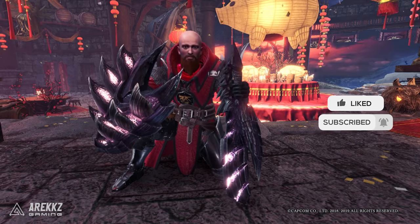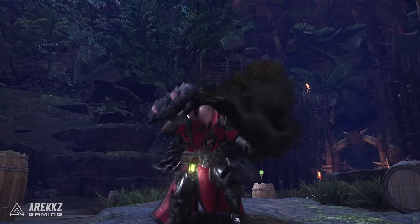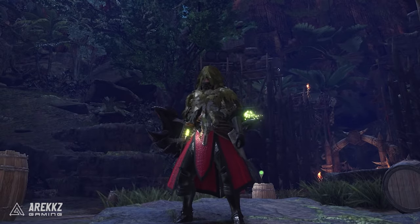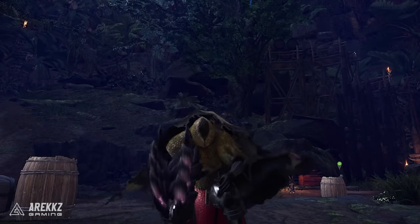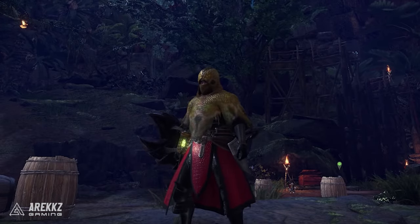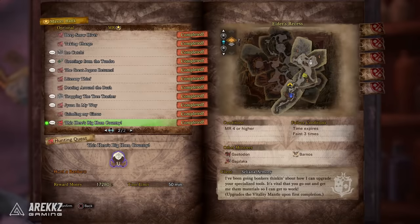On the mantle front, starting with Master Rank 1: if you want to upgrade the Ghillie Mantle, you need to do the quest 'Ice Catch,' which is a Master Rank 1 quest. Worth noting, the Ghillie Mantle is unlocked organically, so provided you've played through World you'll just have it. Also at Master Rank 1, the quest 'This Here's Bighorn Country' gives you the upgrade to the Vitality Mantle.